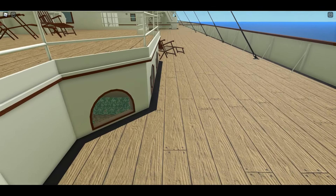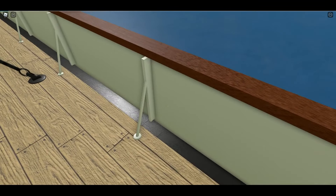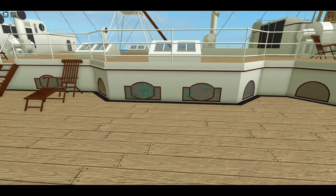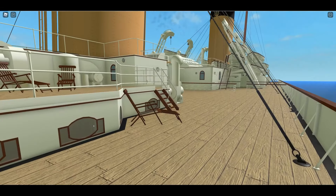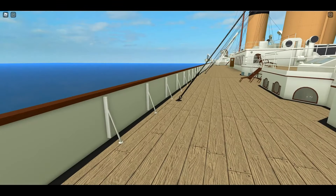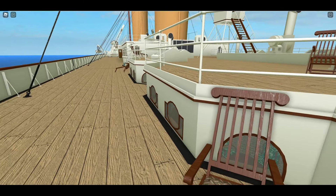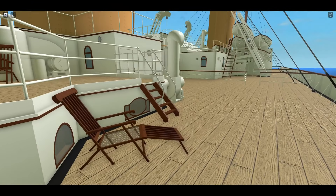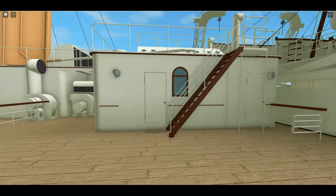I love how they included this black line here — they also have it elsewhere on the ship. What it is is a rain gutter: that black line curves around the structures, and whenever it rains heavily, instead of flooding the area, the water collects in these gutters and empties out into the ocean. Pretty nifty!